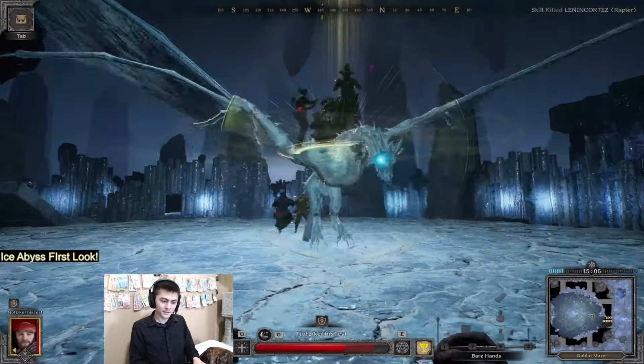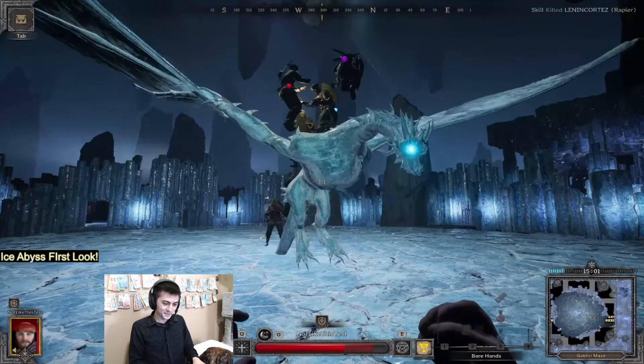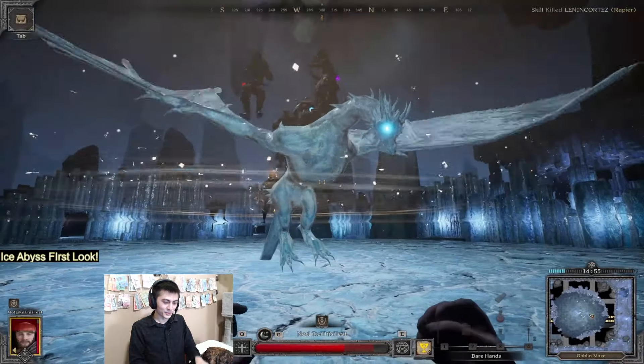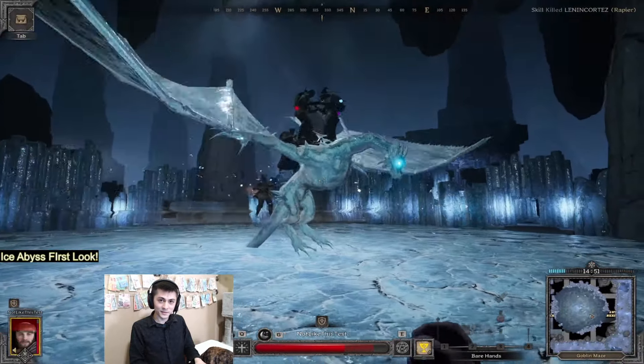Here she is — or he — the Ice Dragon. Unfortunately, you can't damage it. You can't heal it or bless it. You can't interact at all. When you hit it, it's like hitting the ground. It does nothing.